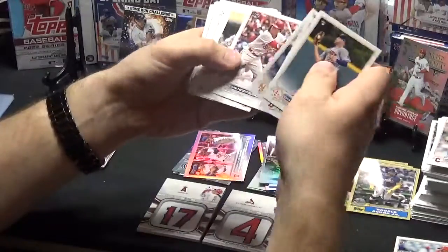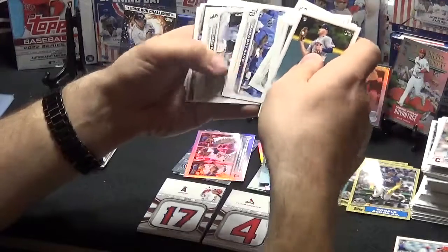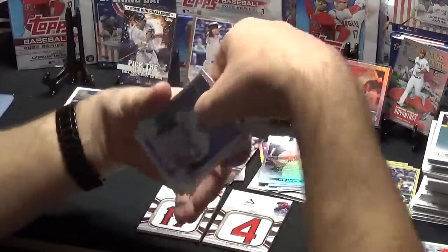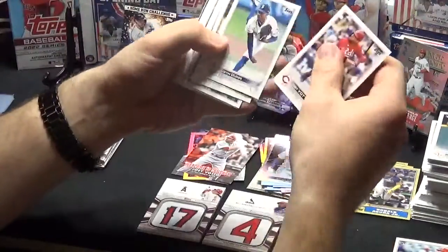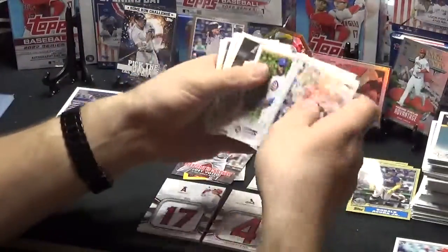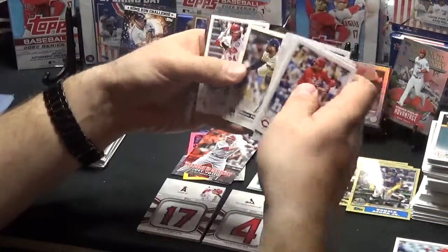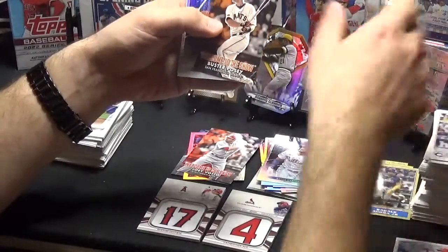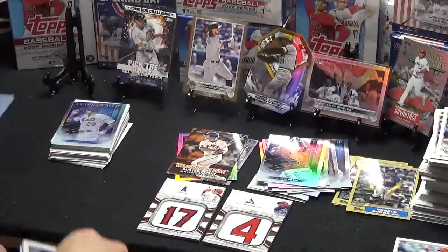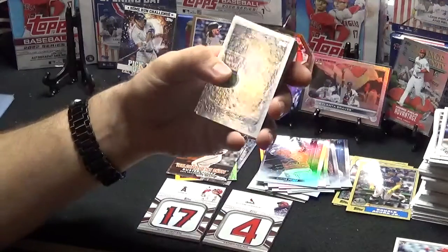Chaz McCormick, Jose Iglesias, Marcus Stroman, Lars Nootbaar, Matt Olsen, Zach Short, Andrew Heaney, Astros, Padres, Rays, White Sox. Welcome to the Show Joey Votto, Bryce Harper Stars of the MLB. Another Votto, Dunn, Brantley, Jansen, Hayward, Musgrove, Suarez, Murphy, Kennedy, Willy Castro, Peralta, Kurt Suzuki, Welcome to the Show Buster, another Buster, and a Garrett Hampson. We're getting down to the end of this third box and I'm pretty disappointed with no Wanders.